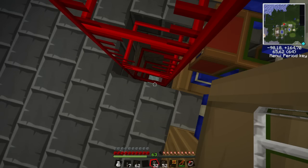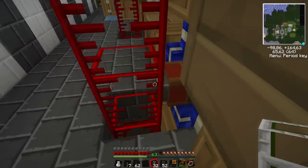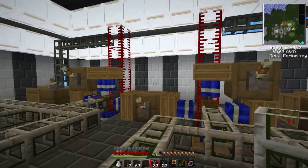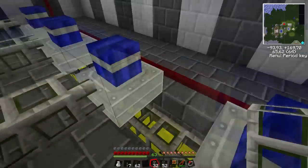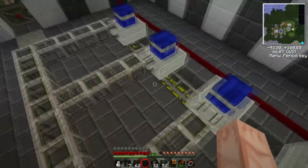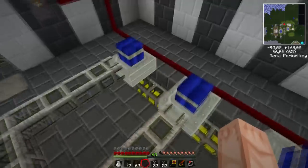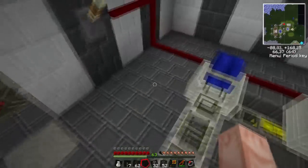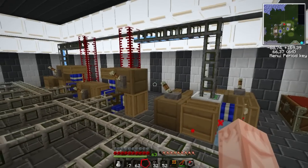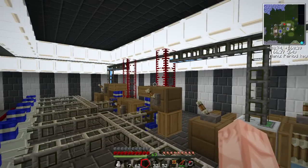I'm going to wait until the tanks are completely full, then power these redstone engines until all the engines are full. I'll quickly check — yeah, all the engines are completely full with fuel because while I was building, the engines were being pumped from the bottom. I'm going to cut off here and wait until those tanks fill up.